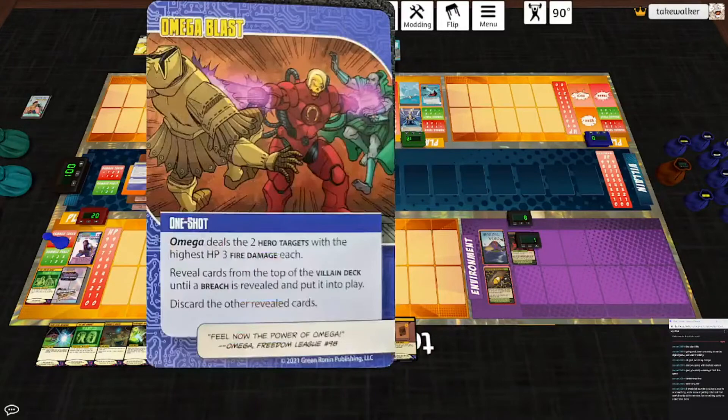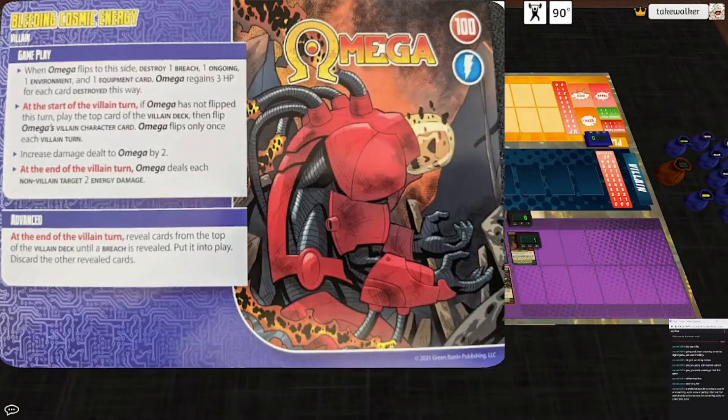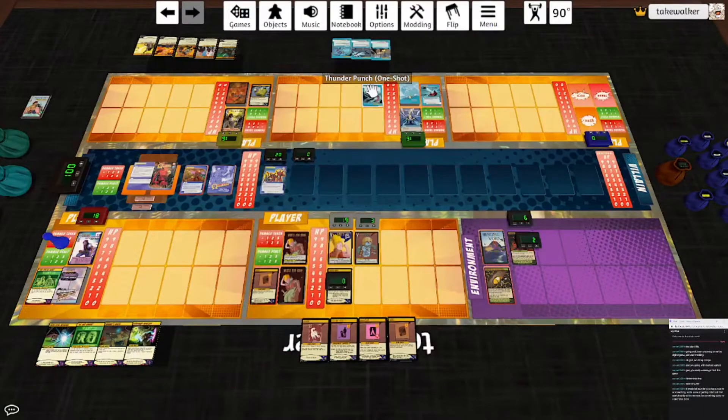Time Loop Portal: each time a minion is destroyed, put it onto this card. At the end of the villain turn, put the topmost card on this card into play. That one's actually not that bad — as breaches go, this one's quite all right, so we can ignore it and focus on Omega for a round. Everybody take two. Orhu is almost dead. It is a good time for Thunder Punch — he deals a target one melee, two lightning, and three sonic. Make that three melee, four lightning, and five sonic — that's 12 damage to Omega. That's a good way to start off.